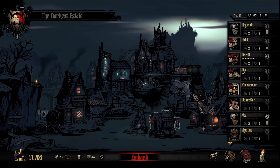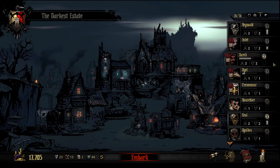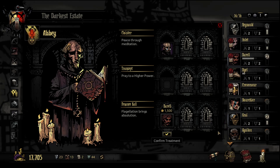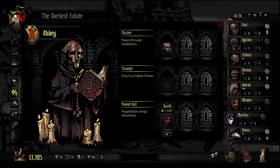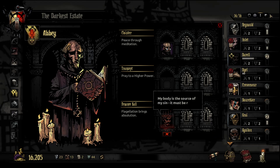Alright, we are back. Last time we went to the cove. Daryl needs some stress relief, so let's just let him get whipped. I think the higher this goes the more stress it reduces — I haven't confirmed that but it makes sense. So we're just gonna put him there and let him get whipped for a little bit. The body, source of pain — it must be raised. Yeah, that looks painful.